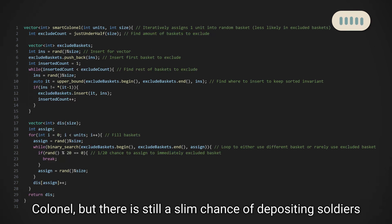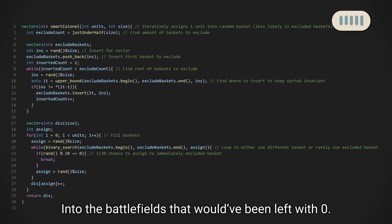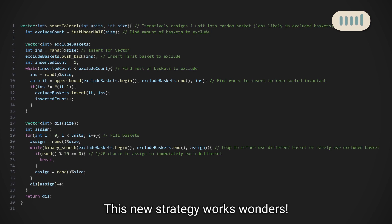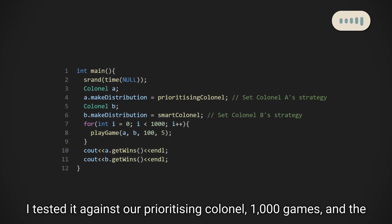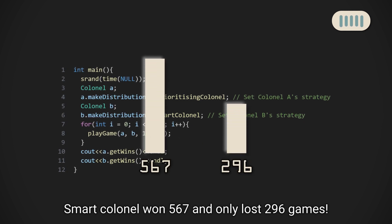So I created the smart kernel, which plays like the prioritizing kernel, but there's still a slim chance of depositing soldiers into the battlefields that would have been left with 0. This new strategy works wonders. I tested it against our prioritizing kernel — 1000 games — and the smart kernel won 567 and only lost 296 games.